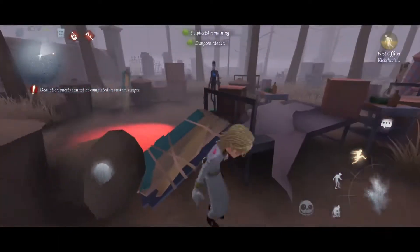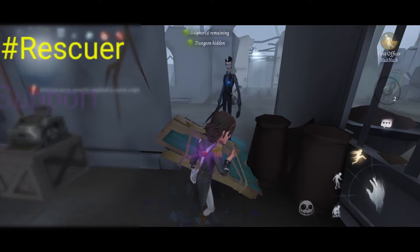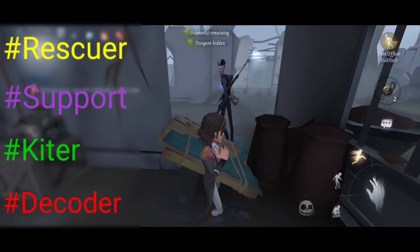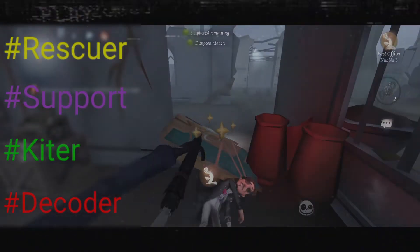Finally, before I end this video, do comment one of the four hashtags on the screen — I will choose a character from the faction with the most votes. Also feel free to comment anything I may have missed in the First Officer guide. This is An signing out.